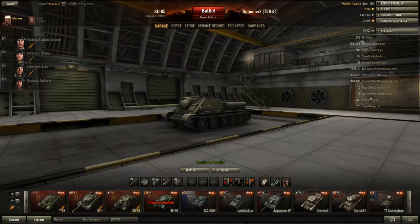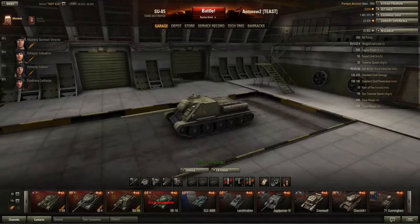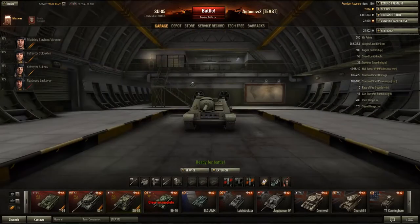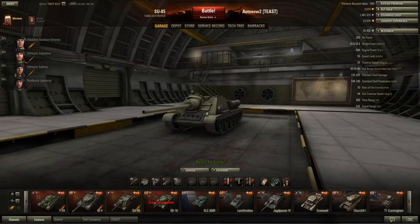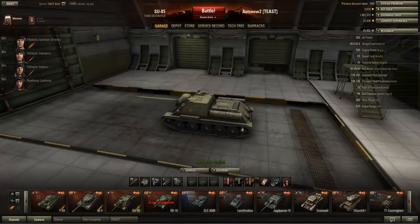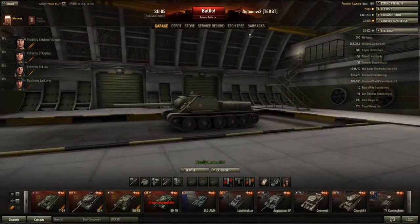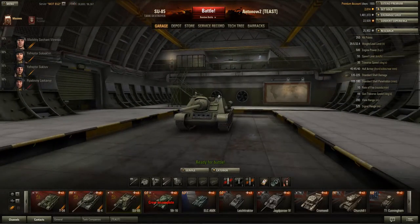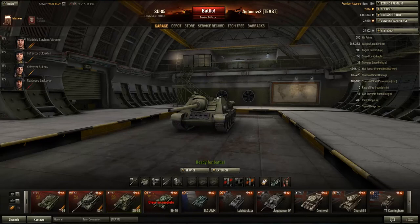The gun traverse speed is 44 degrees per second, which is really good. All in all this tank is very maneuverable — it can shift and adjust to changes on the battlefield. The armor however is really disappointing. It's only got 45 millimeters of frontal armor, 45 at the side, 40 at the rear — but it's angled very well, which means especially against low tier tanks you can pull off quite a few bounces frontally. You should never really rely on your armor against equally or higher tiered tanks.